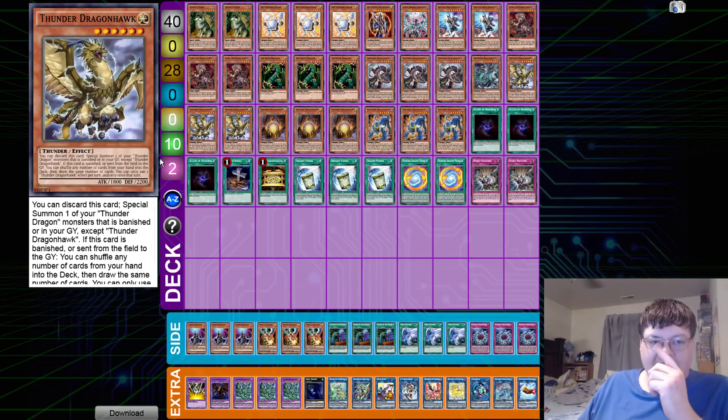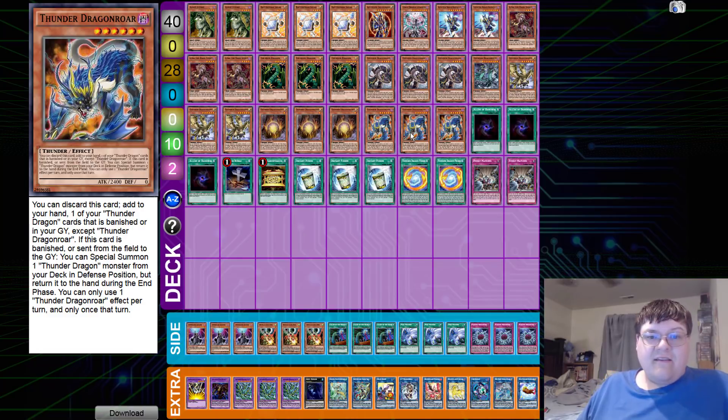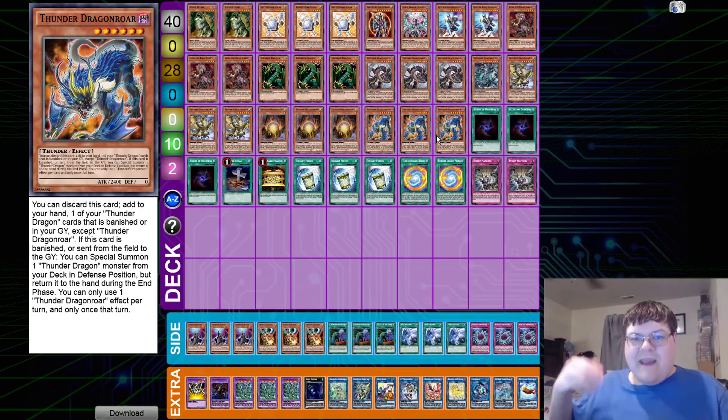We have triple copies of Thunder Dragon Hawk — still our extender of choice for reviving and resetting our hand. We have triple copies of Thunder Dragon Matrix for interruptions through the opponent's turn: literally 500 extra boost plus an interruption — that's all we're trying to do here. Then we have triple copies of Thunder Dragon Roar rounding out our main deck Thunder lineup.